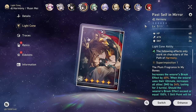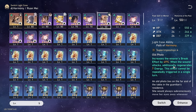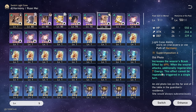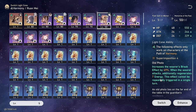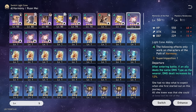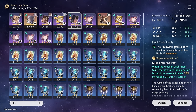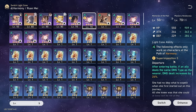Before we move on to relics let's talk about light cone. I think by far the best four-star is Memories of the Past. We have a lot of break effect here, but possibly more importantly we also get seven energy every time she attacks. She's not going to attack every turn because she needs to do her skill, but other than that she should attack most turns. Her ultimate is super important so all energy regeneration is going to be good. Planetary Rendezvous would be really good in a Jingliu/Pella team.